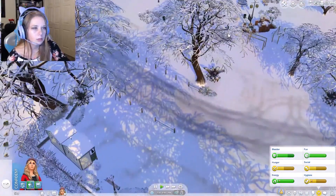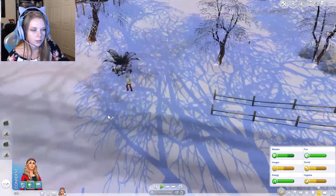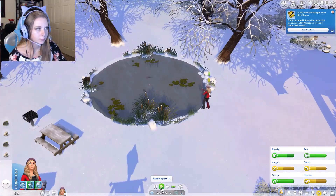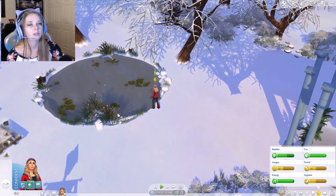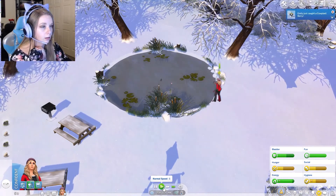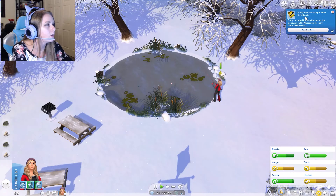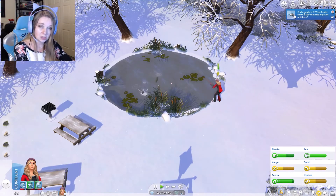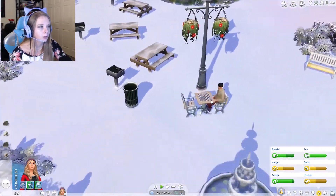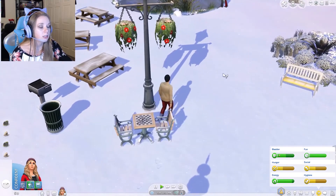Can we invite someone fishing? We can invite Finn fishing — see if he'll come fish with us. He just disappeared. We caught a guppy, so we have two fish now. We got a cow plant berry too. We caught a striped fish — we've gotten some good fishing this round. We got a koi fish. We're doing good, and it looks like someone is going to come fishing with us so we can get some social.